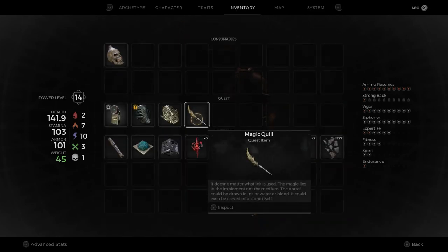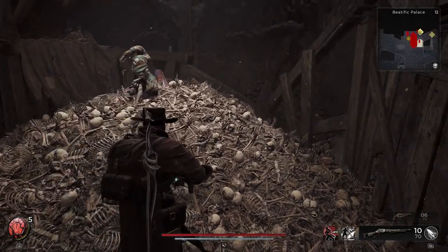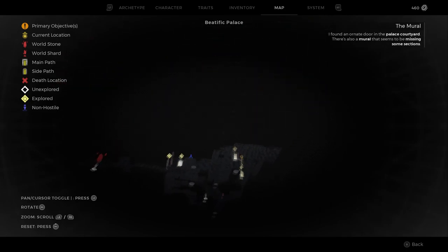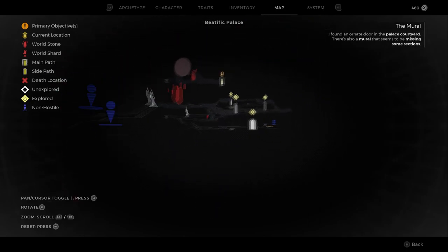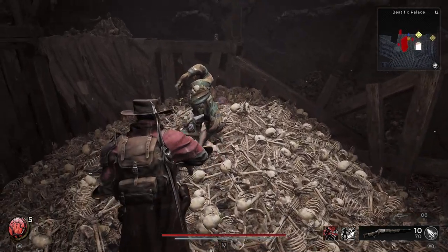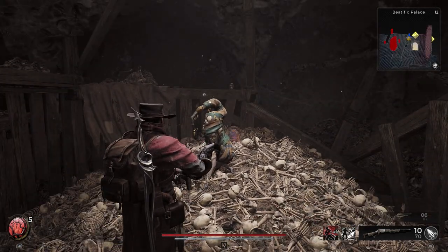I'm referring to the magic quill here. How you get this is you're basically going to go all the way to the bottom of the Beatific Palace, and this jester is going to do a nice little performance for you and then he's going to give you the quill.